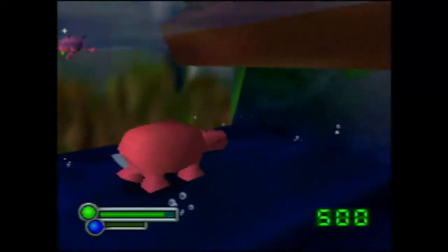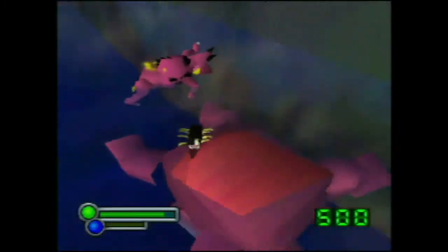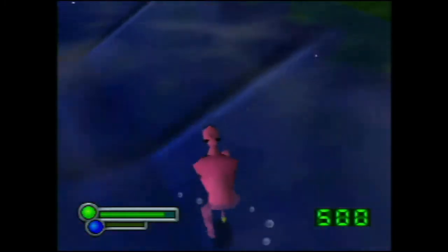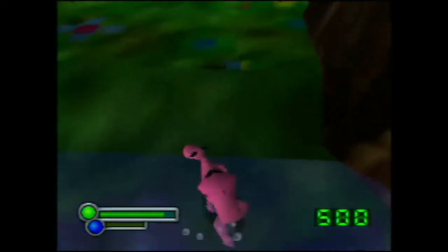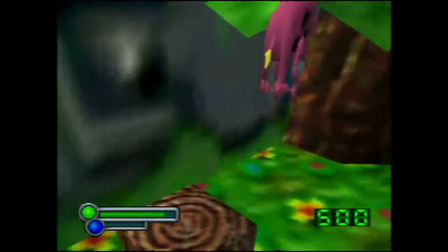Next up, here's a different way than intended to get across the river. Put the hippo just on the far edge of the button that turns on the log ride, and then swap into a hyena. With this setup, we can jump from the treetop onto the hippo, and then from the hippo onto the other side of the river, without using the logs.